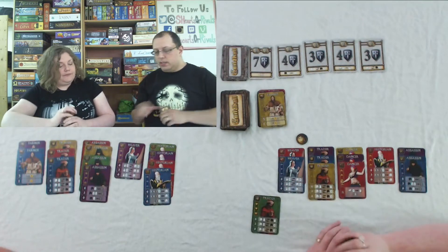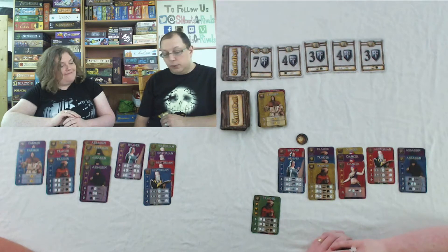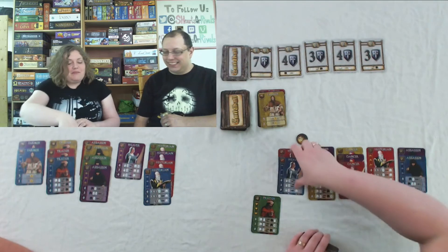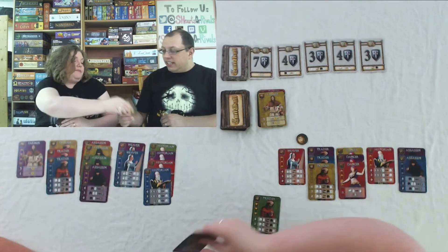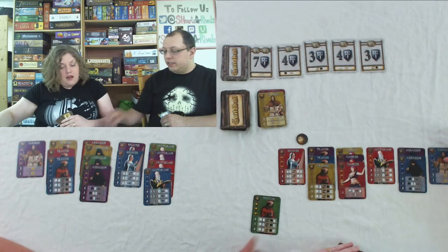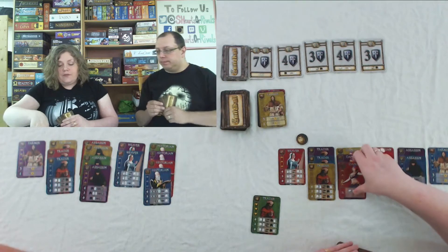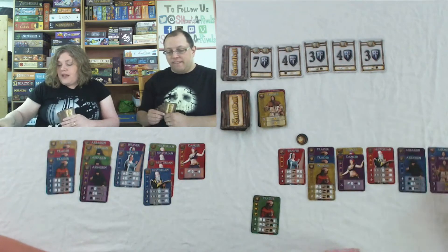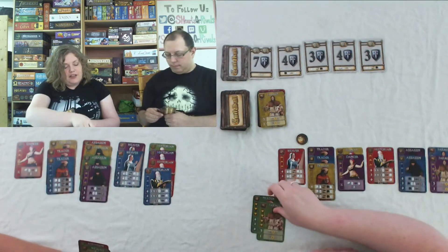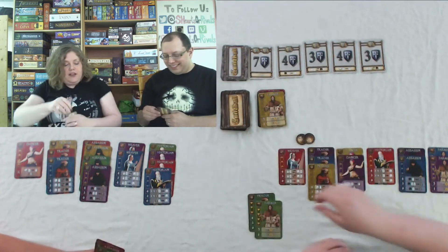Sharla plays a Trader — she trades her Blue Weaver to Justin in exchange for his Blue Farmer. With three Traders she must do another swap, so she trades a Dancer for Justin's Purple Farmer. Justin plays his Farmer as his second action and gets one Victory Point — 'I had to take it myself.'